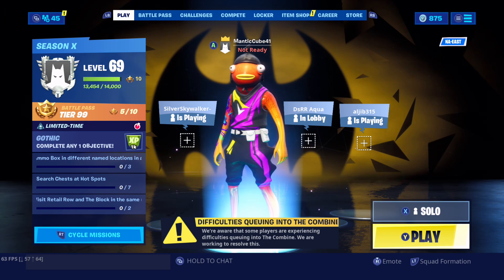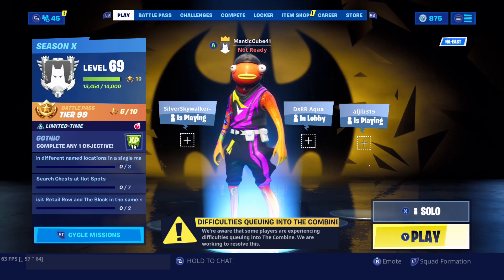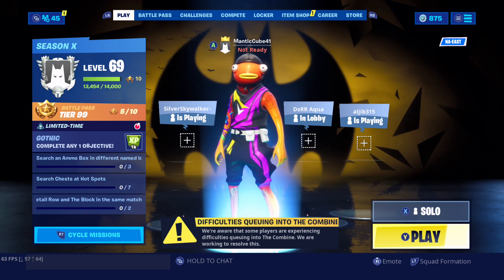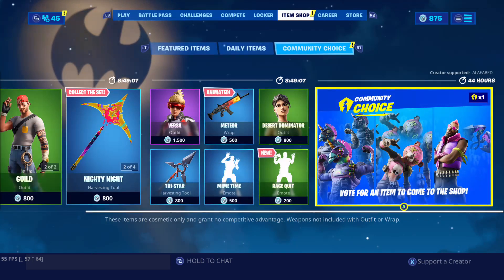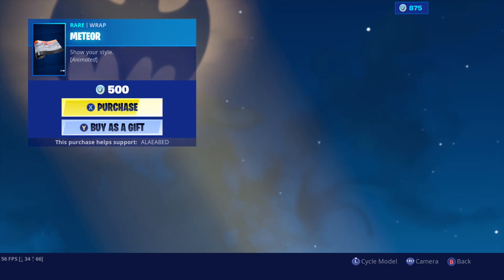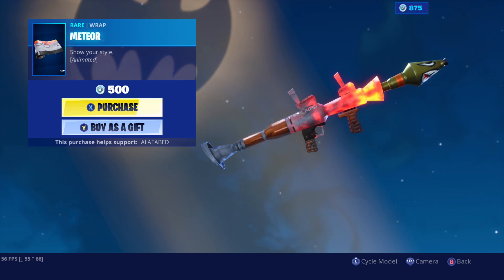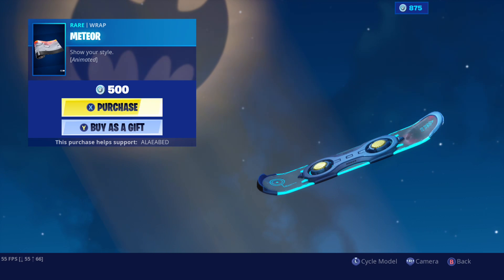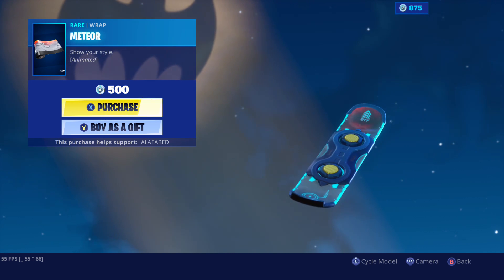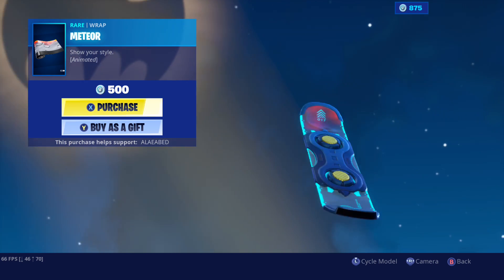I don't know if this happened in the new update, I don't know if it's supposed to be a teaser, but I haven't seen anything regarding the mech dash route getting vaulted. But if you hop into the item shop or your locker and go to any of the wraps, when you cycle through all the weapons, you come across the vehicle — and it's now the hoverboard.